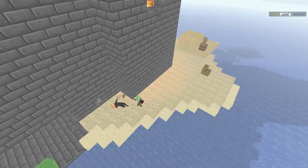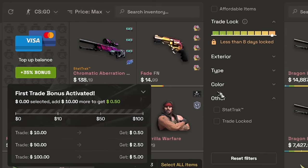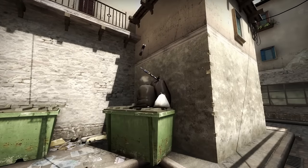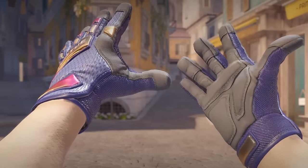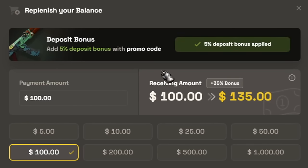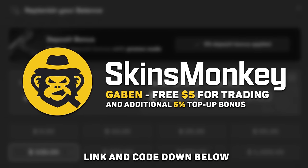And while you have time, check out Skins Monkey. Use code Gaben and get up to a $5 bonus — select a few of your current skins, pick a new one in the same price range and exchange your old CSGO items for something new and shiny from Counter-Strike 2. Use code Gaben and buy skins much cheaper with a 30 plus 5% top-up bonus. Skins Monkey, links and my code down below.